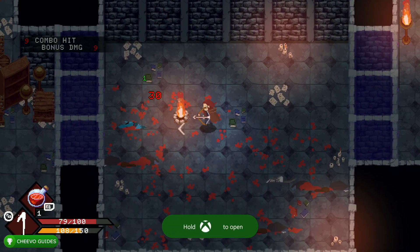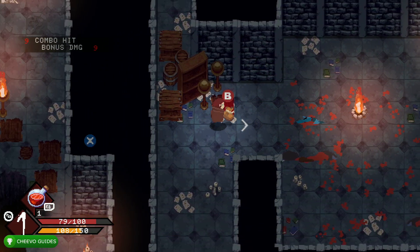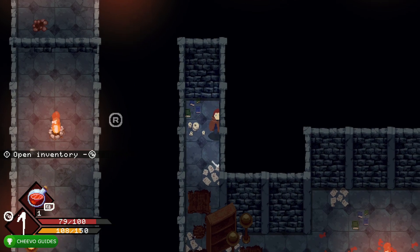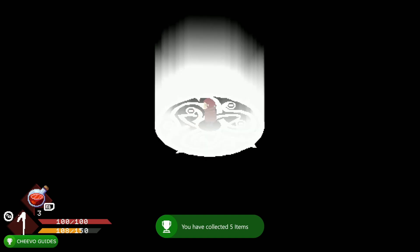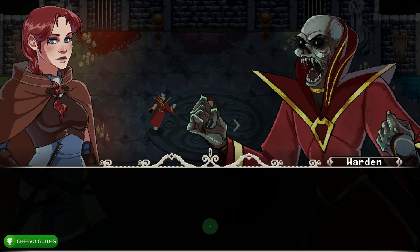After you defeat the enemies, we're going to advance over here to the left. But before you go down, go up right here, hit a few more boxes, and you're going to collect a few more items. Assuming you've been following along, this should be your fifth item, unlocking your next achievement related to collecting five items — that's going to be worth 100g.